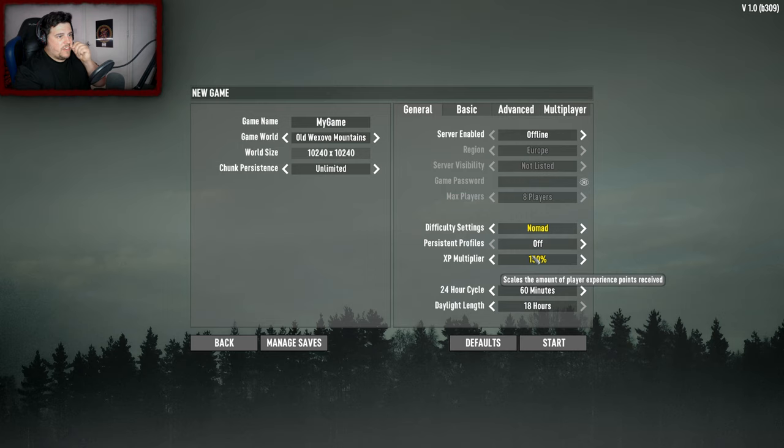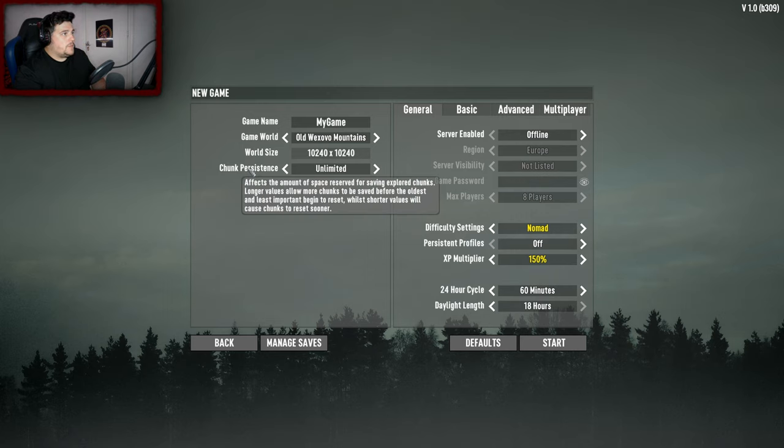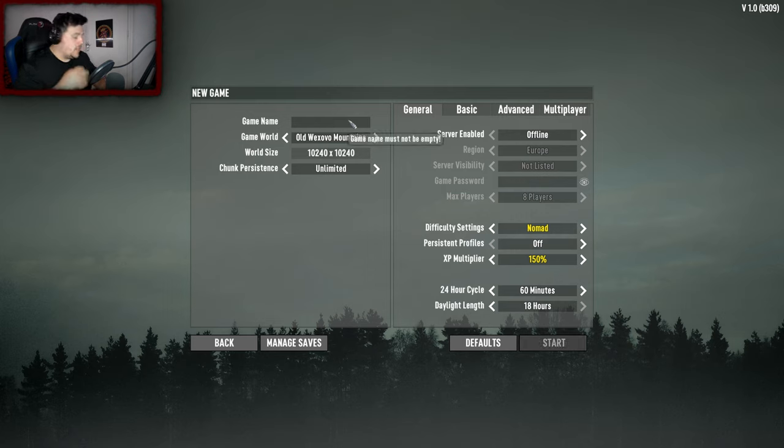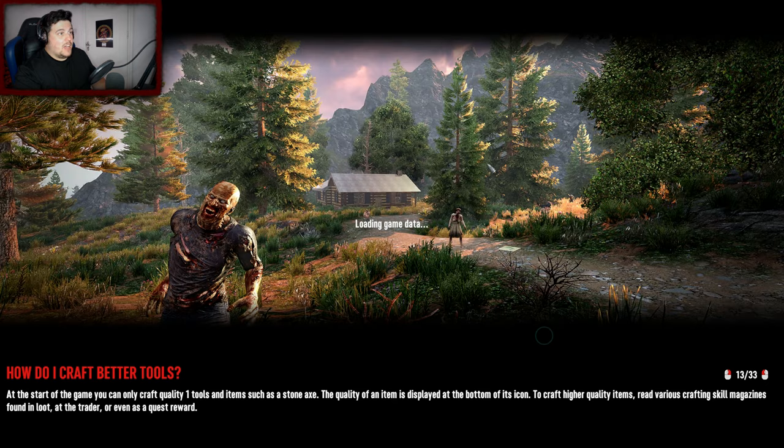XP multiplier at 150 so progression can be increased a tiny bit. Chunk reset position - affects the amount of space reserved for saving explored chunks; longer values allow more chunks to be saved before the oldest begin to reset. I've named the game 1.0. They've still not changed the loading screen wallpapers. I'm excited - we're doing it, Seven Days to Die 1.0, we're going to experience it for the first time!